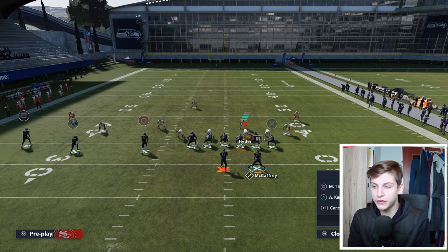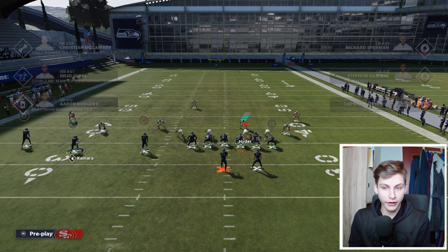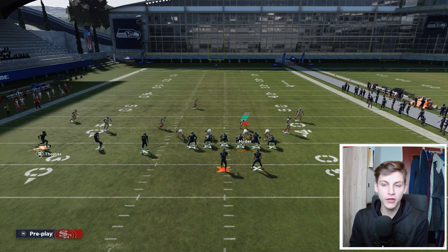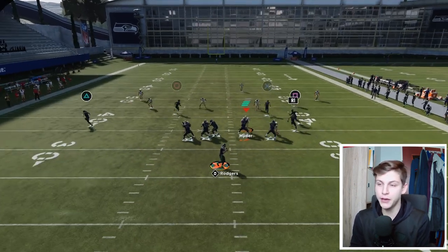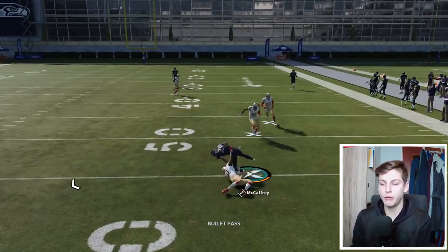Let's get into the setups. The first setup: put McCaffrey on an option out, put Kamara on a flat route — really important, do that before motioning Thomas across. Motion Thomas across and put him on a slant. Now we can run this pretty easily. We want to make our opponents choose between the crosser and the slant, then throw whichever one is open.